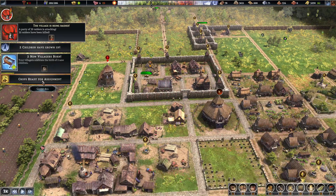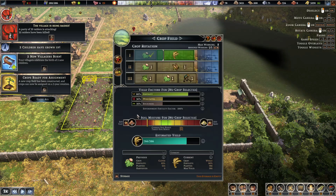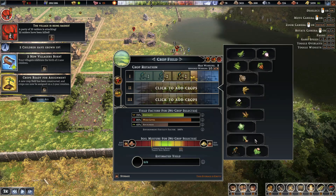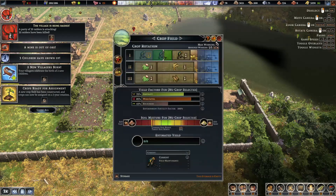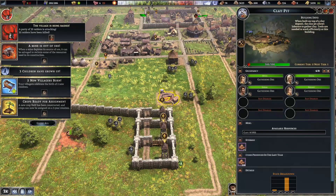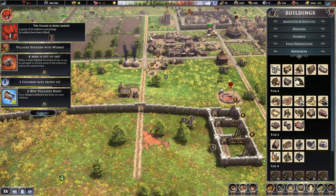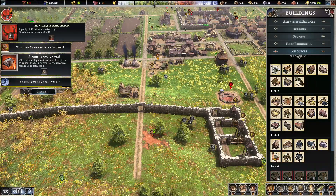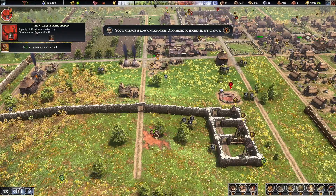Crops are ready for assignment — that's always good. We're going to rotate a bit: here we have wheat now, and the other field is heat tolerant, so that's good. Now they're not doing the same thing in one year — that's a good feature. The mine is out of ore, which is never a good thing. Let's get the people out and make sure it gets emptied soon. We need another clay pit — luckily one is close by so we can just switch this over and build it right here. Plenty of clay!